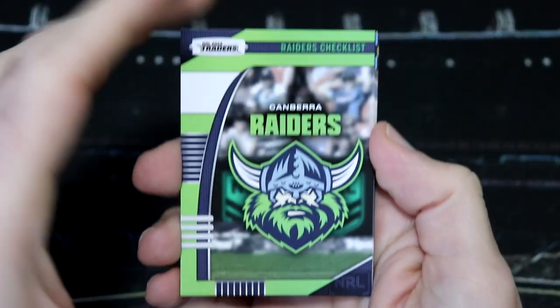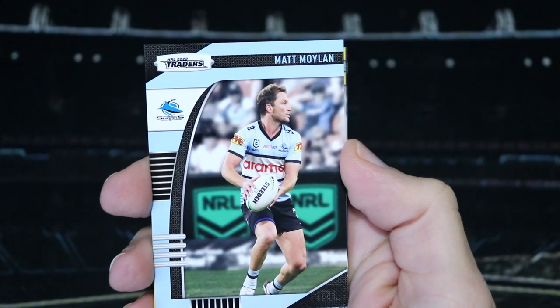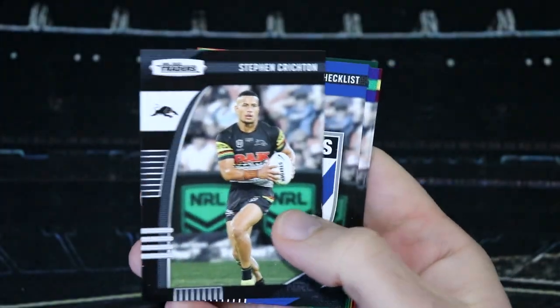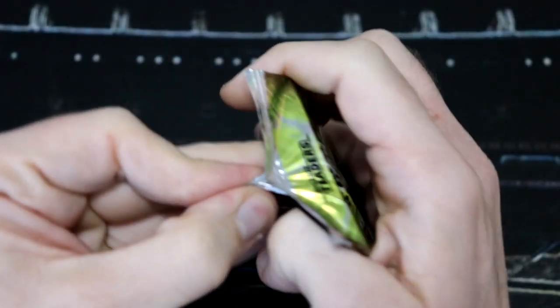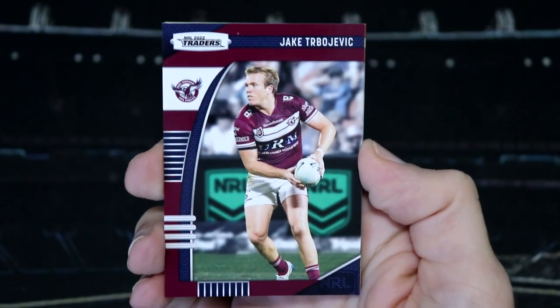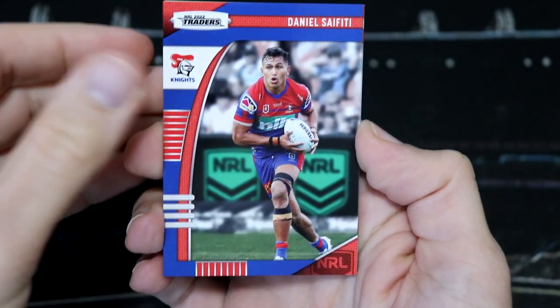Four packets remaining for today. Let's see what this pack holds for us. It's looking like it's just a Pearl Special — Tom Dearden for the Cowboys. The Cowboys are absolutely on a roll at the moment. It was nice to see the Storm having a win this round — things haven't been having winning ways recently. Always nice to see your team have a win.